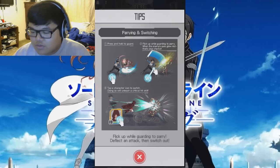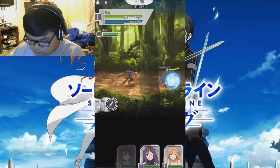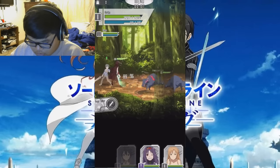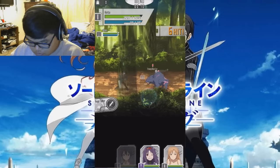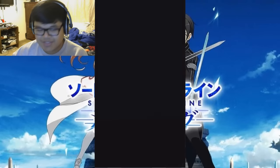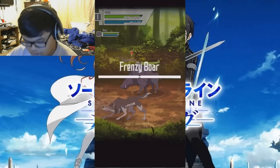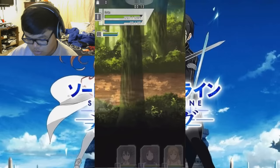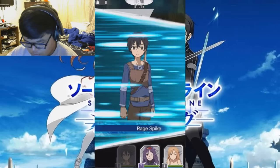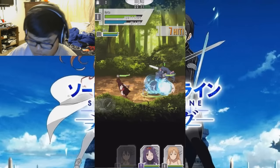So you hold down to block, swipe up to do a parry, and then click on the other switch. I'm trying my best here — I did it on the tutorial, but it's the tutorial, it makes you do everything. At least we have Asuna as our supporter, so that's pretty cool.